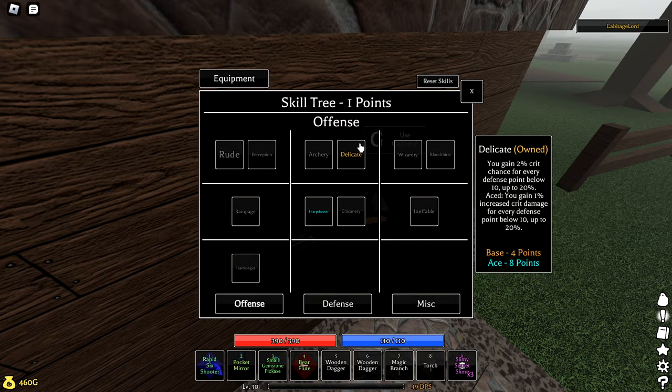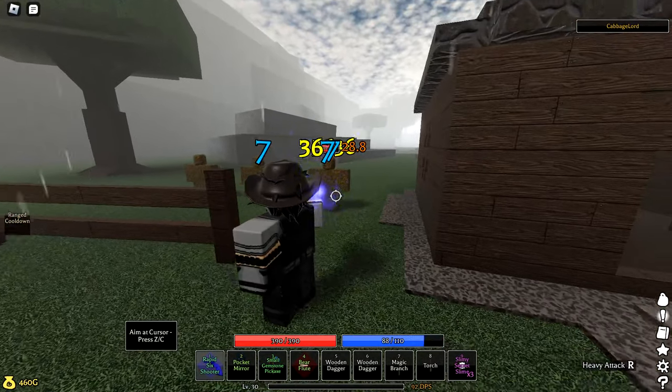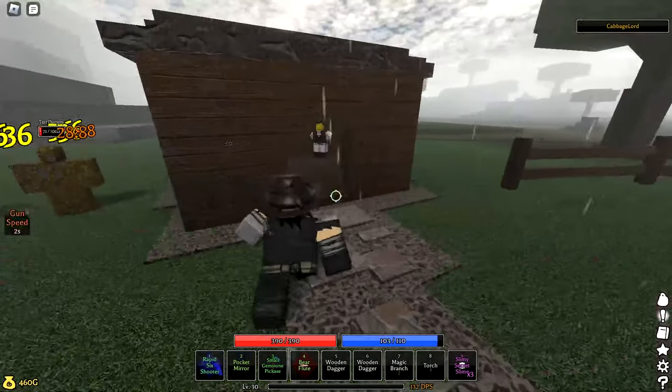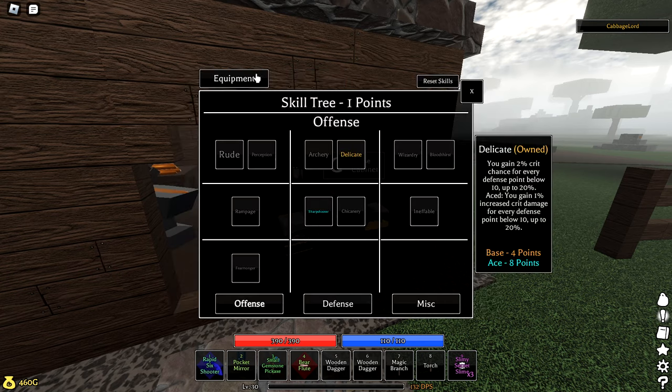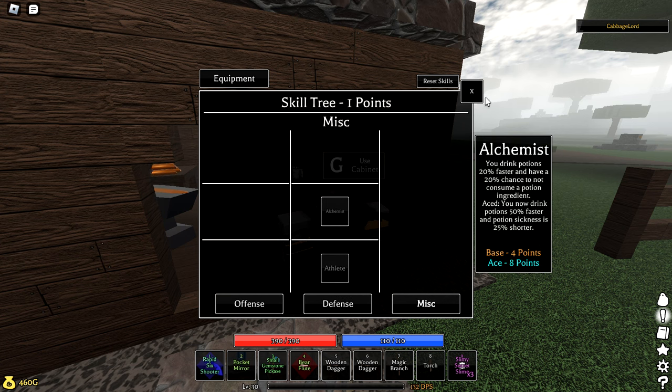Delicate is probably the only skill you really need to replicate this build — the others are personal preference. A lot of this build is about getting crits so you get mana back from the triple shot. If you don't have Delicate, you're kind of wasting the whole point of the build. Sharpshooter — standing still gives extra range and damage, always nice for any gun build. Juggernaut — I like the damage and defense buff. And Rally gives free heals; if I miss shots and run out of mana, I can parry and get some mana back faster.